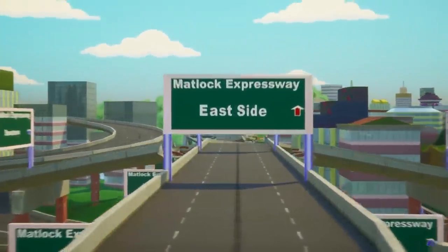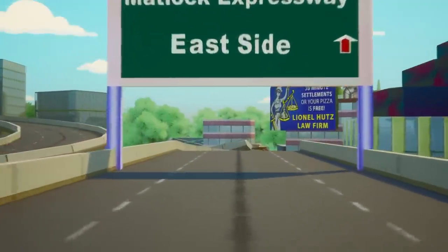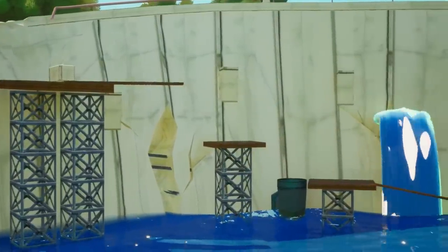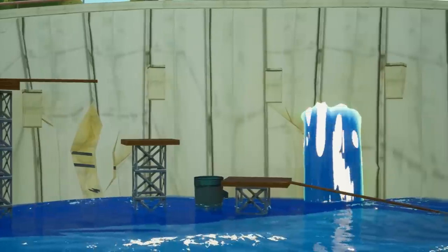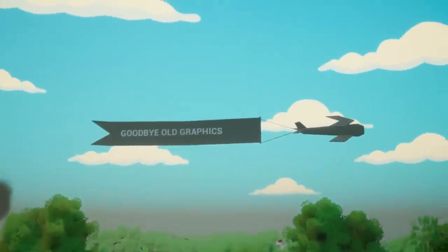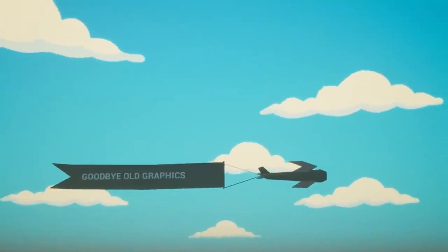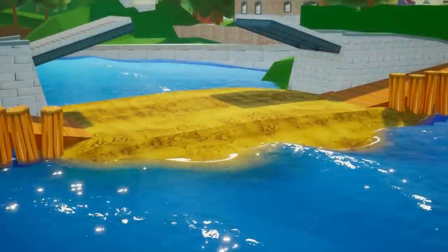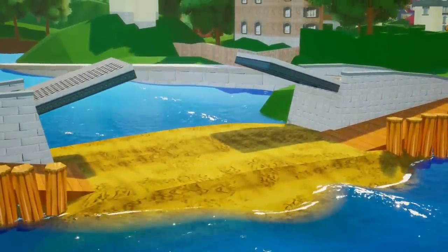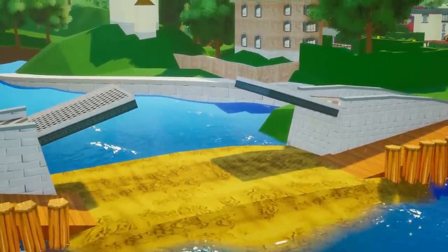Hi guys, welcome back to episode 5 of remaking The Simpsons Hit and Run. In this episode we're going to address a really big problem: the graphics. Whenever I've released an episode, I put so much work in and then most of the comments say the game looks bad, the exposure is too high, the game looks too realistic. There was always something wrong with the graphics.